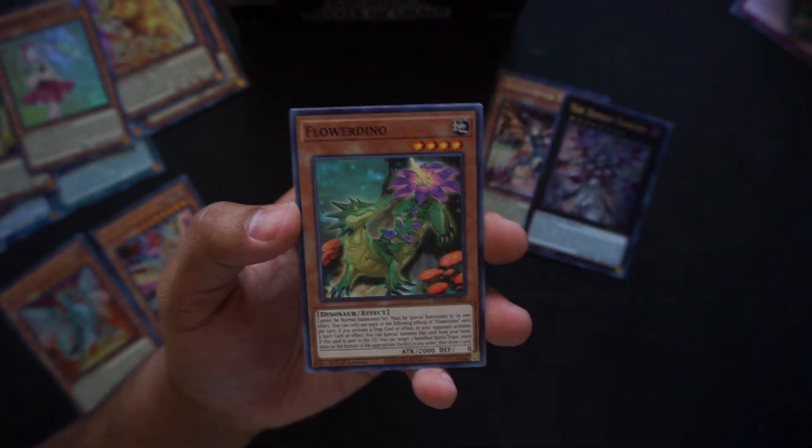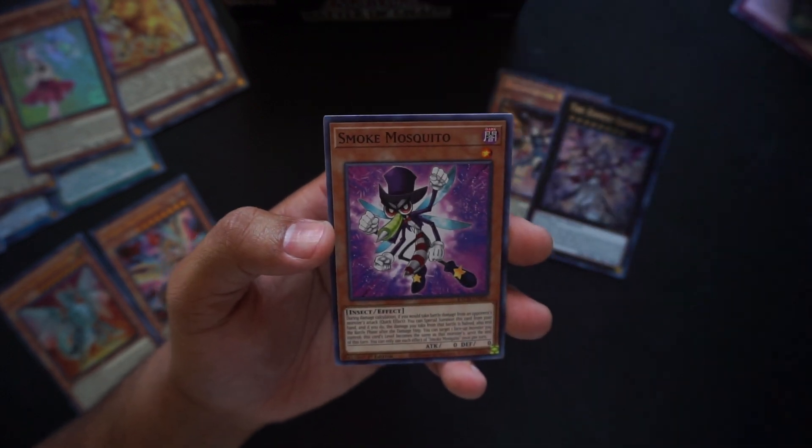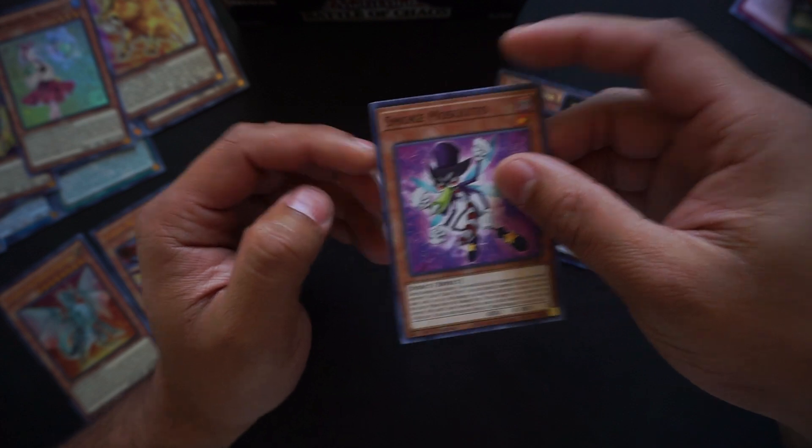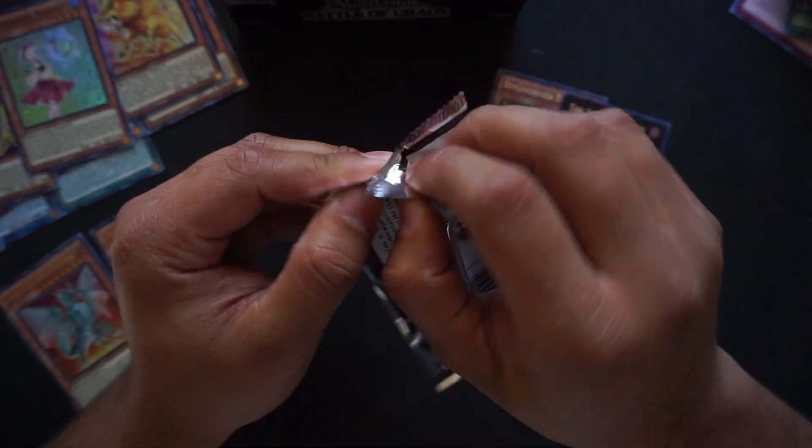Dynomorphia Alert, Flower Dino again, Serpent Strike, Smoke Mosquito. Every time I see a brown card at the end, I quiver a little bit.